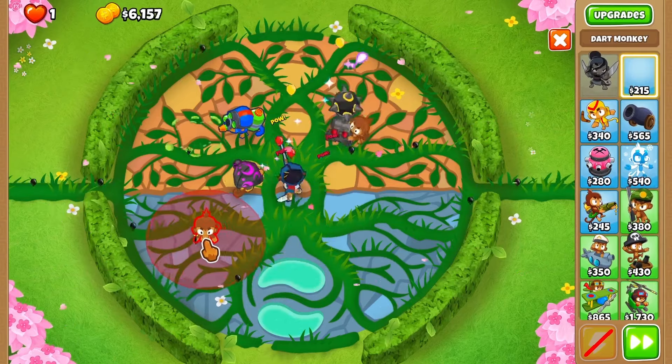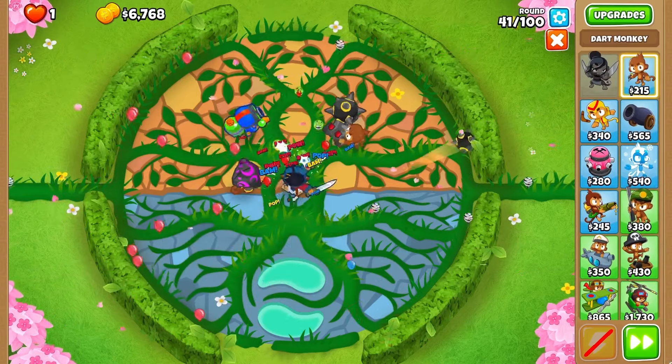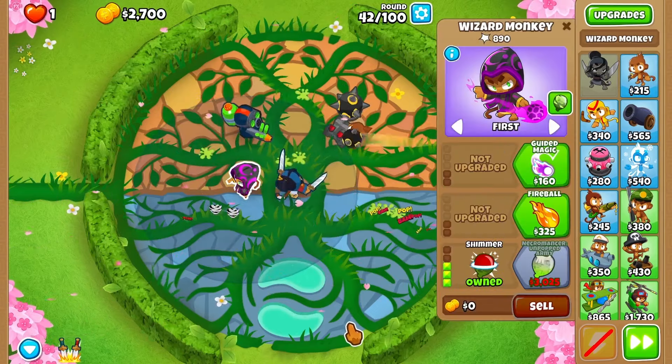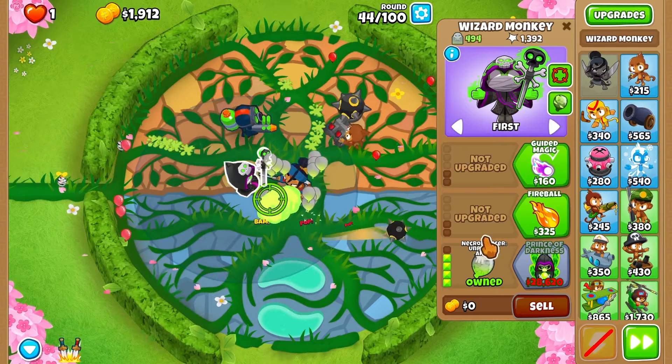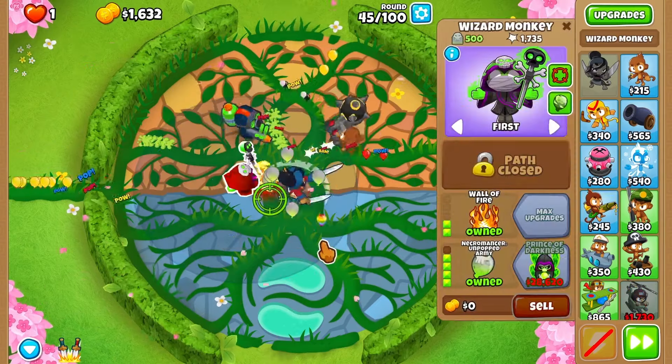Another thing I really dislike about this map is that I cannot place a monkey here. It looks like you should be able to, but the truth is you can't. So I'm gonna go for necromancer — I'm gonna place it in here and give more popping power with that thing. Right now I feel like I'm doing all the mistakes I can think of. I feel like I'm just clearing and not doing any more damage.